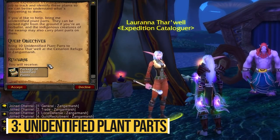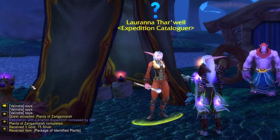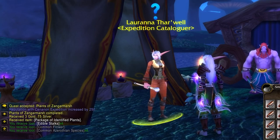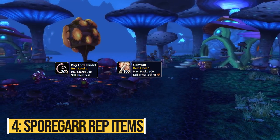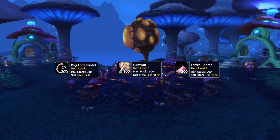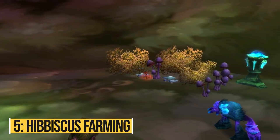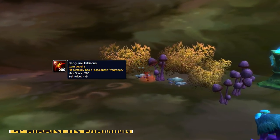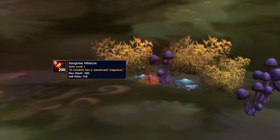While leveling in Zangarmarsh you'll come across Unidentified Plant Parts. Those are turned in to an NPC in the Zangarmarsh main hub in exchange for herbs and Cenarion Expedition rep up to honored. They'll give their maximum value early on in the expansion and will probably drop in value over time, so sell as many as you can early on. Other valuable items in Zangarmarsh early on are the Buglord Tendrils, Glowcaps, and Fertile Spores — all used to get reputation with Sporgar, a faction that sells some decent items, but most importantly the Petrified Lycengard Shield, which will be very important for prot paladins. Another item used to level Sporgar reputation is the Sanguine Hibiscus, which can be picked by any player inside the dungeon Underbog. The most efficient way is with a class that can stealth, like druids or rogues — you don't need herbalism to grab these, and they will be in high demand.